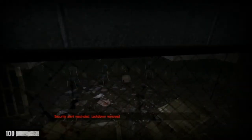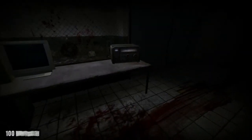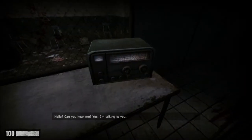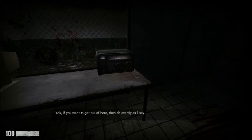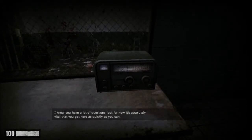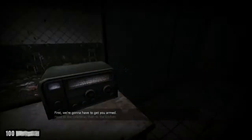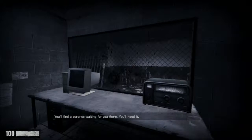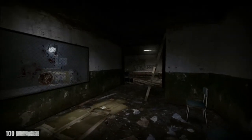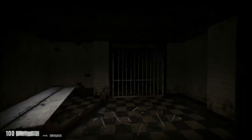Security alert rescinded. Lockdown removed. Hello? Can you hear me? Yes, I'm talking to you. Look, if you want to get out of here, then do exactly as I say. I know you have a lot of questions, but it's absolutely vital that you get here as quickly as you can. First, we're going to need to get you armed — head to the cafeteria, then to the kitchen. You'll find a surprise waiting for you there. You'll need it. Whoa! Holy shit — it was just peeking around a corner.